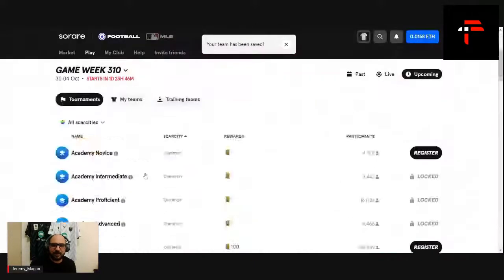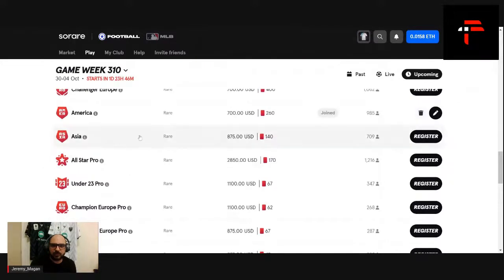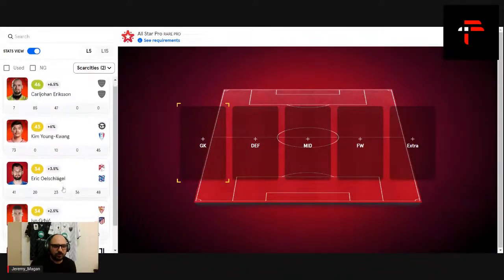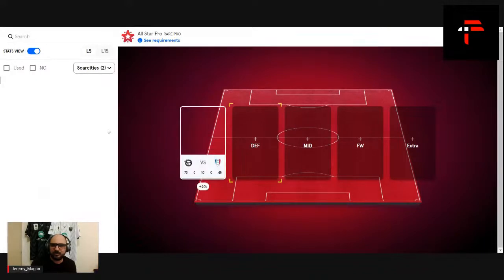The other lineup worth doing is my All-Star Pro — it's 15%, which is fine. I just got a couple of new players. For keeper, I'm going to keep Schlegel for the Rare Limited, so I'll go with Kim Jong-un, who's playing against a very bad team. Hopefully he can do something.